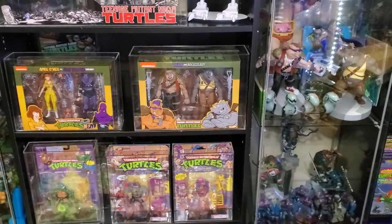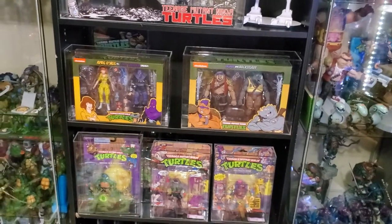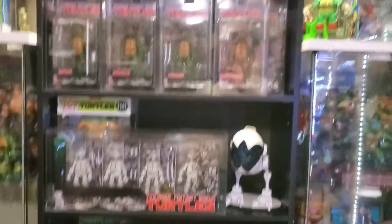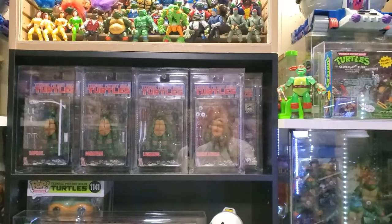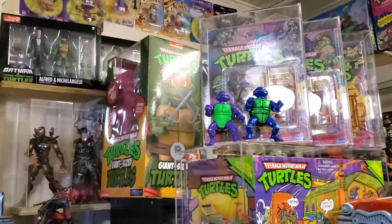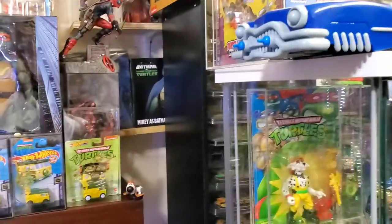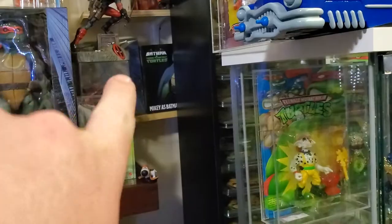Then coming up here, got a graded Bebop and Rocksteady, April and Foot Soldier, graded Black and White NECA Turtles, and then a graded regular set of Ninja Turtles. And over here there's a giant Raphael - he's the only one I've gotten so far, the rest haven't showed up. And then the four baby oversized turtles are over there.